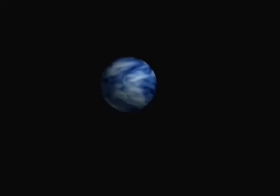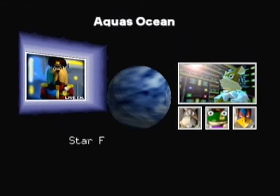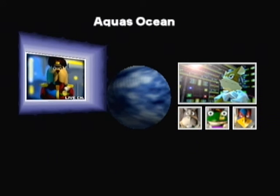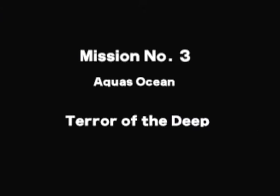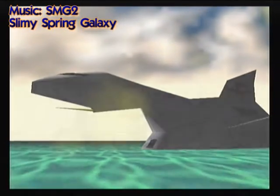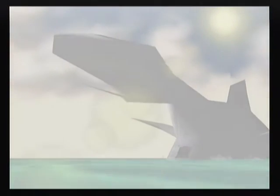So let's see what we're doing here. Star Fox, I want you to take out the enemy bioweapon. Yes, sir. Deploy the Blue Marine. This is a sort of theme in this game — Andros has made two so-called bioweapons. One of them is a water monster and one of them is a fire monster. So here we're taking on the water monster.